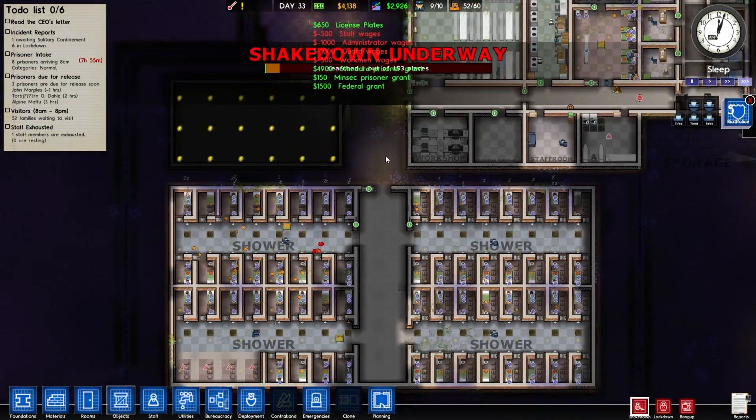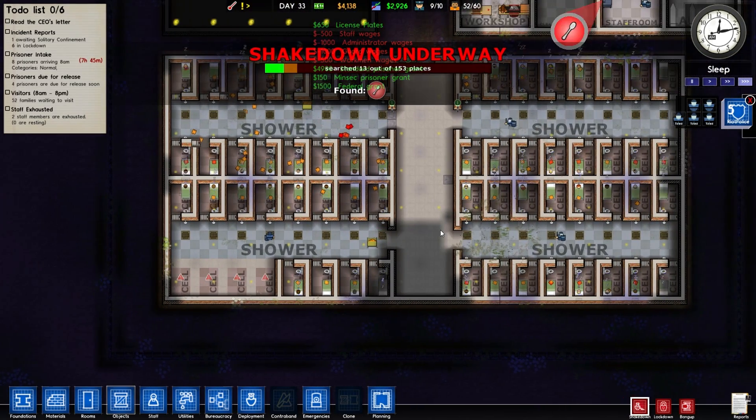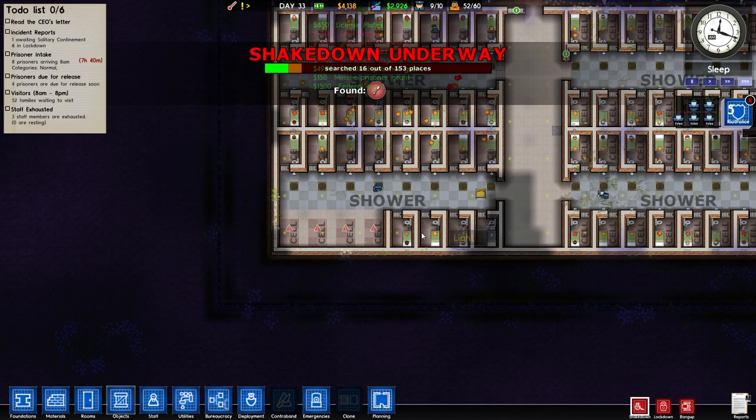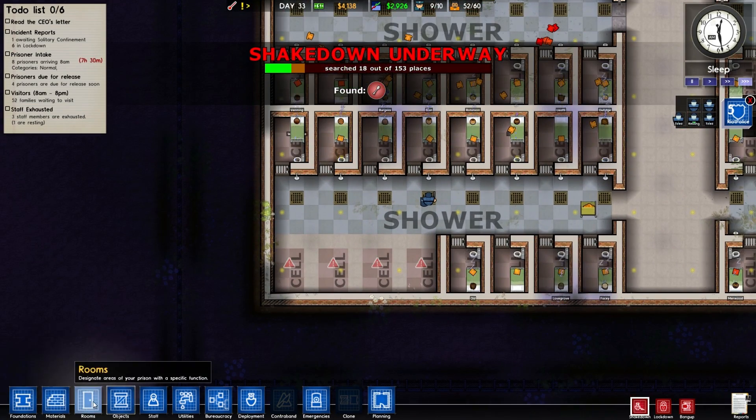Let's do a shakedown as per usual. So we've got four grand in the bank. Is anything going on repairs? No. So we've got four grand — we've made four grand. This is very odd.